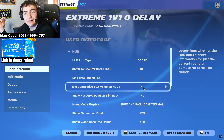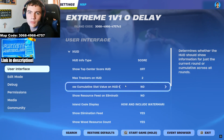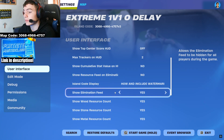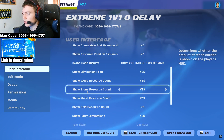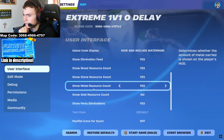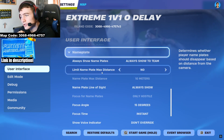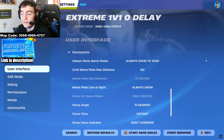Turning off cumulative stat value on HUD means players won't be able to see everything they've accumulated on the map so far — as soon as they leave, all the data is destroyed, which is what you want. Nobody wants to save their 1v1 map scores forever. Island code display: I have it set to show so the code shows on screen at the top. Show elimination feed: yes. Resource count: yes, all resource counts on.